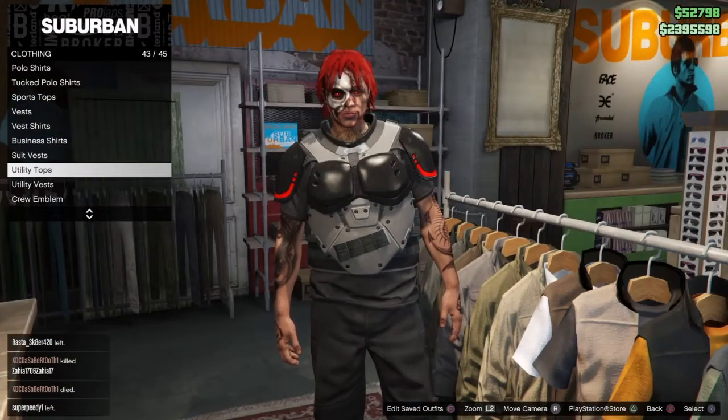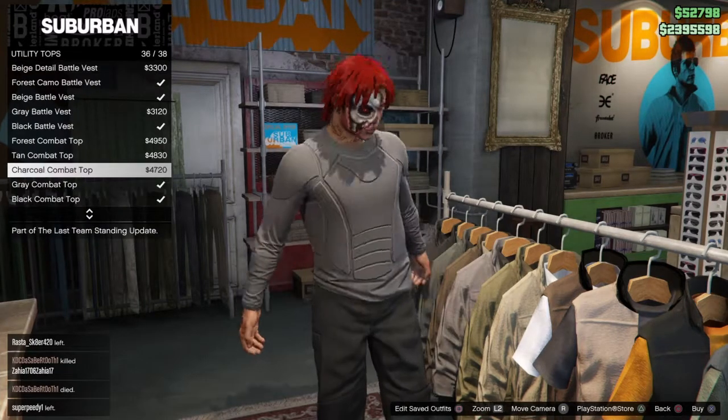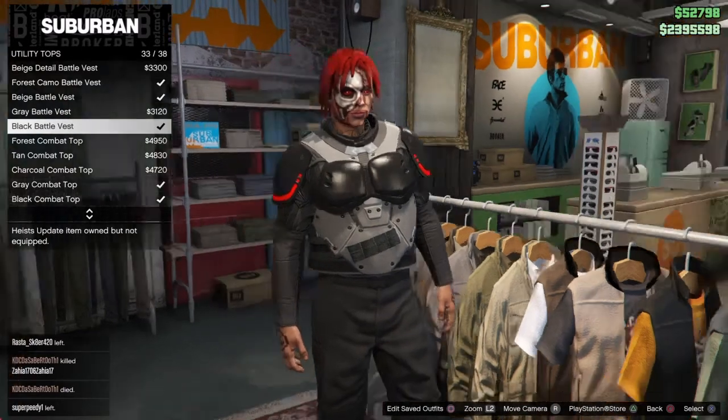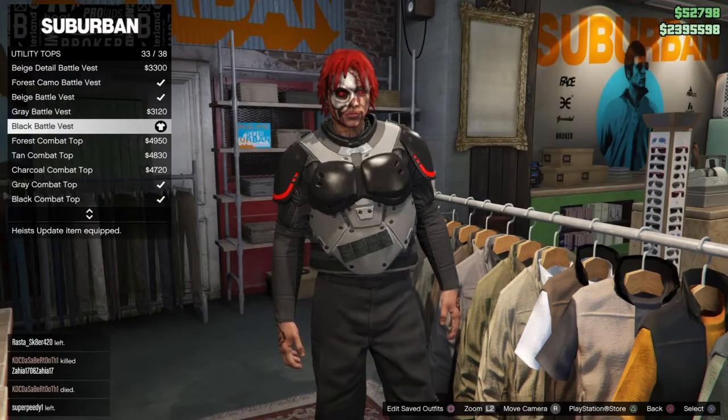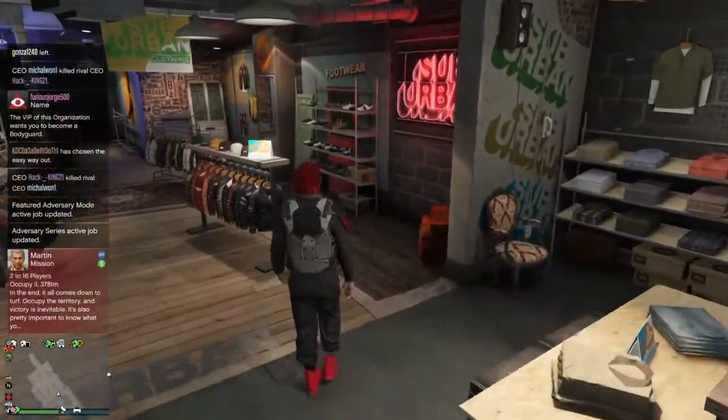The next thing I'm gonna do is go to Utility Top. You go to Utility Tops and go all the way down — I'm gonna pick the black one. It's called Black Battle Vest, so I'm just gonna pick the Black Battle Vest.